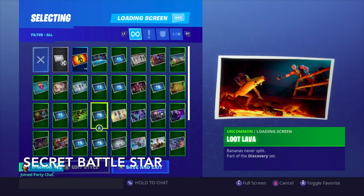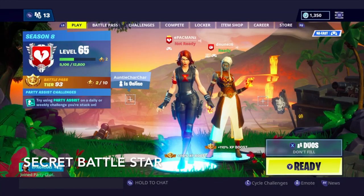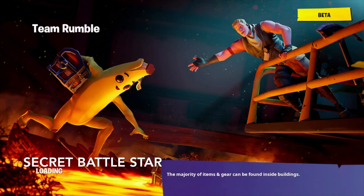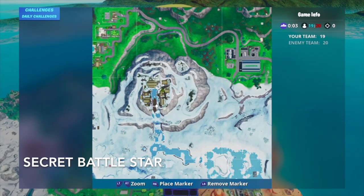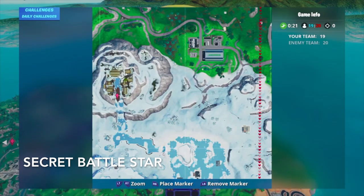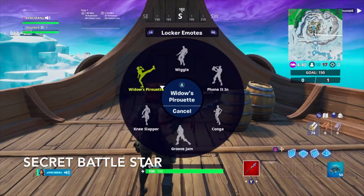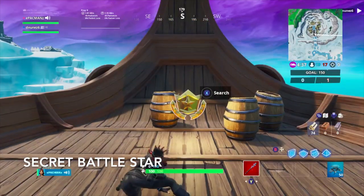Here's the week nine loading screen — 'Loot Lava.' You can faintly see a boat in the background that looks like a Viking ship. So we're heading out to Viking Village to find the battle star. Viking Village is located at B6 — it's enemy territory. Right here you can see it — it's not up top, it is literally on the boat. That's the secret battle star for week nine.